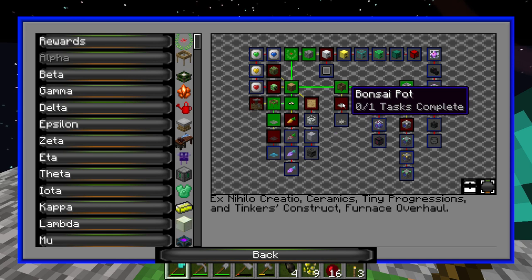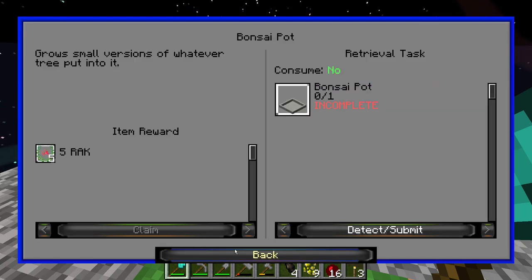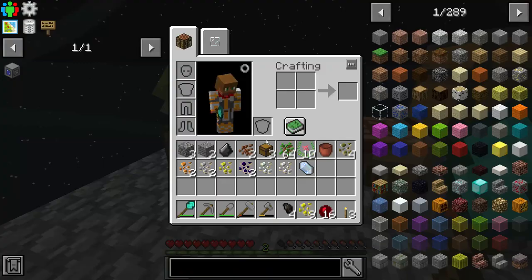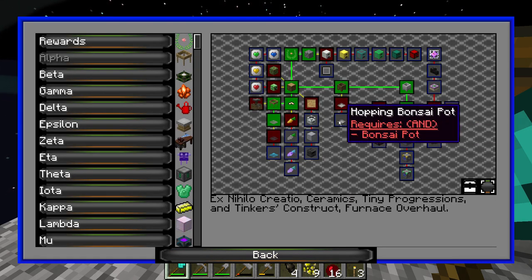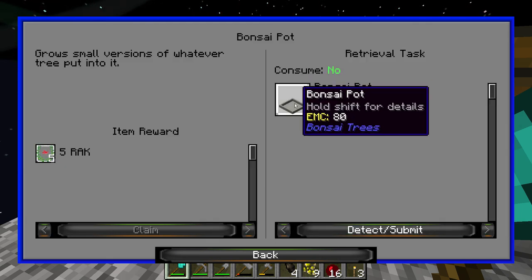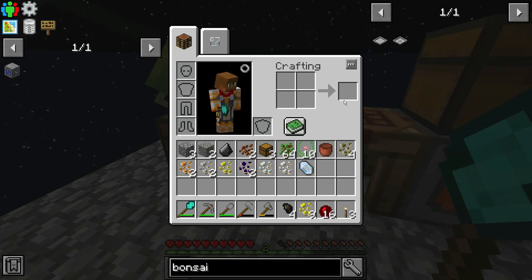A bonsai pot, from what I understand, is essentially just a tree gen in a mini form. So let's go ahead and actually get on that quest. We'll look at the recipe for the bonsai, and then the hopping bonsai pot — which I think requires a hopper — allows us to automate the bonsai pot. Let's go ahead and look at this recipe here.